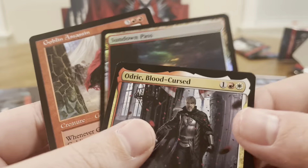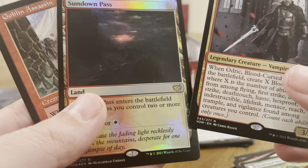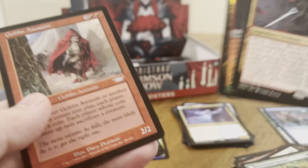Here we go — a Sundown Pass. So here's our rare — we got two rares in this pack. A Sundown Pass foil, red and white. And then this is a Goblin Assassin, uncommon, 2/2.